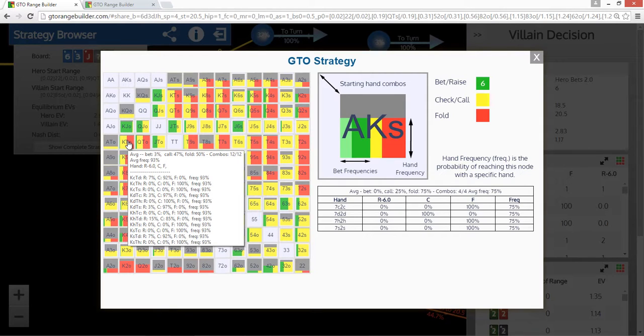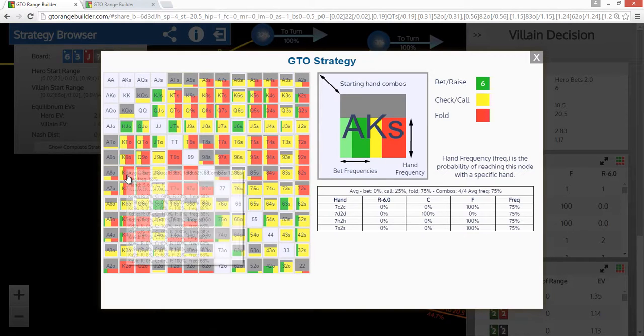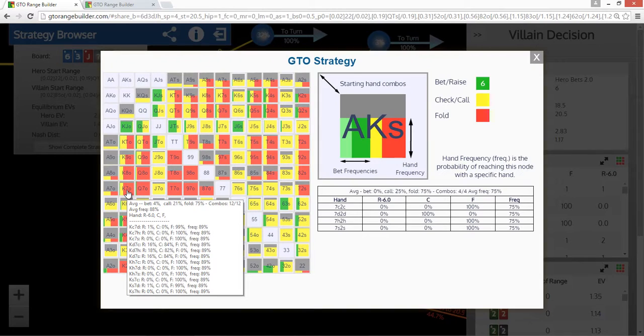It check-raises some of them — we'll talk about raising in a second. But it's really important to notice that this isn't actually mixing; it's picking and choosing. There is some mixing: king of clubs, nine of diamonds is folding 23% of the time and then VPIPing the rest. But that drops away very quickly — king of clubs, eight of diamonds, the slightly weaker backdoor flush draw, is now always folding. It's only playing the king of diamonds. What's happening is not mixing; it's picking the best combos — the backdoor flush draws.